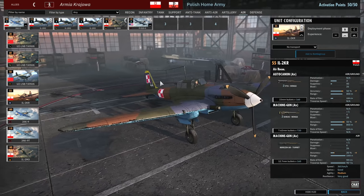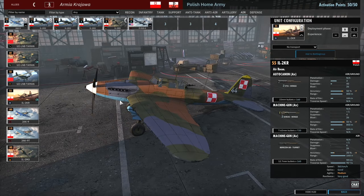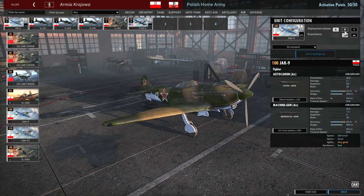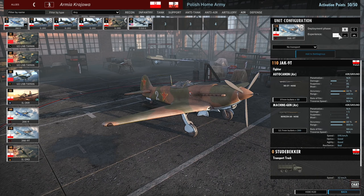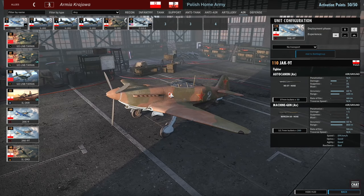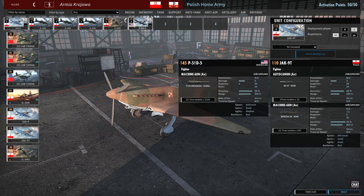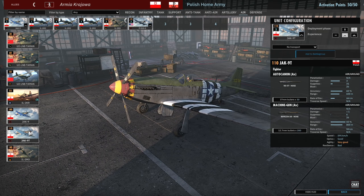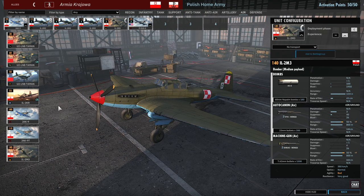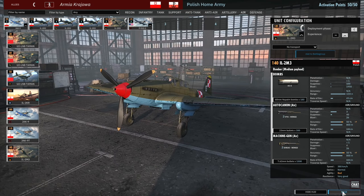Then there's the IL-2 Recon variant with Polish colours, which looks pretty cool. We've also got access to a second card of Yak-9s — again forced to be brought in at one-star veteran — and the Yak-9T, with limited availability and forced to phase B or phase C. Decent firepower, but in phase C you can obviously get four P-51 Mustangs, so you'd pretty much always go for the Mustangs over the Yak-9T. And then there's another card of the IL-2M3s, and that's pretty much your lot.